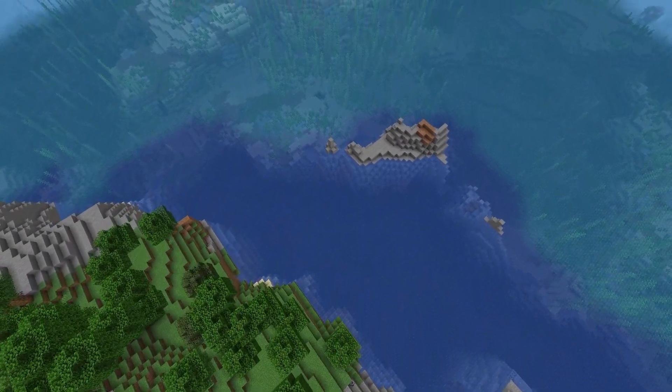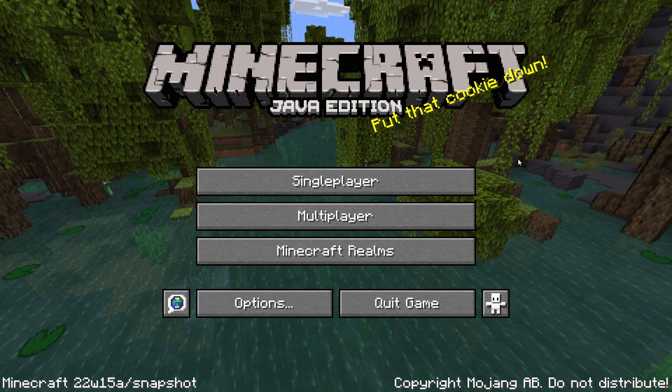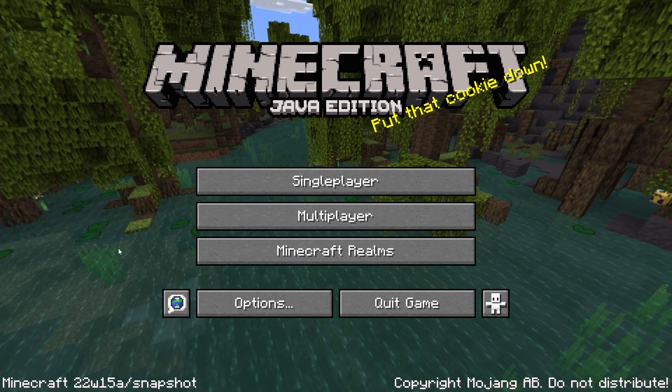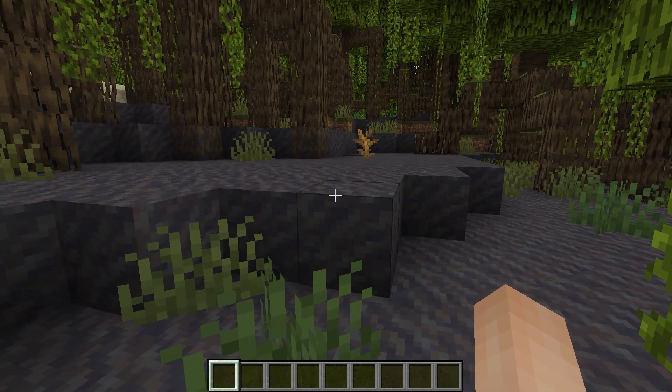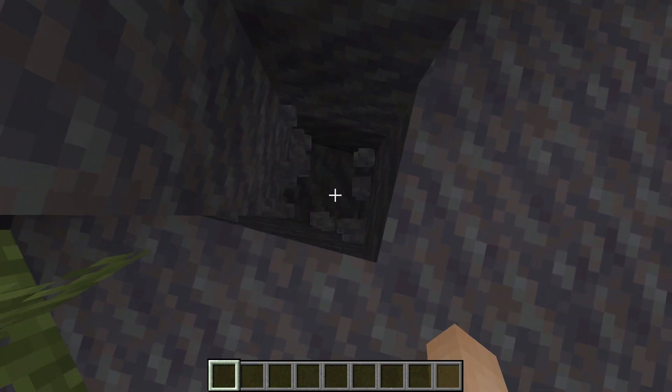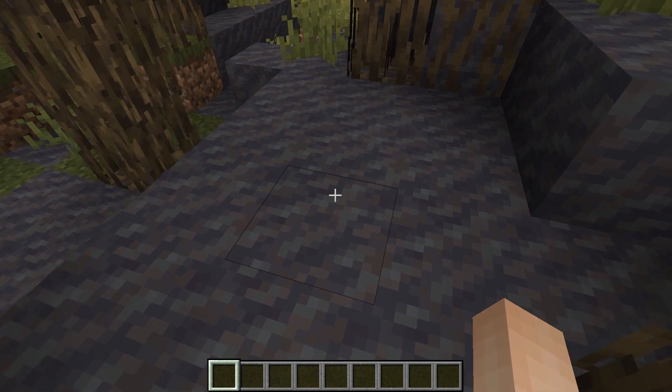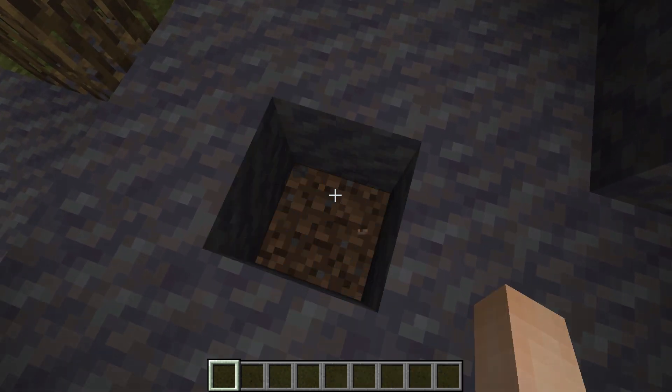There have been a couple of minimal gameplay changes. One is that on Minecraft's main menu, the background has been changed to an image of the Wild Update. Another change is that mud now generates all the way from the surface down to stone in mangrove swamps, in contrast to the last snapshot where only the top layer would be mud and the layers below would be dirt and stone.